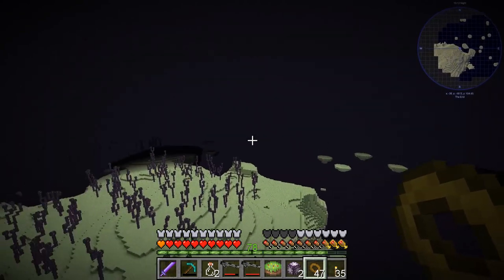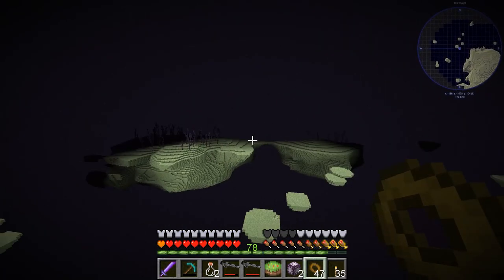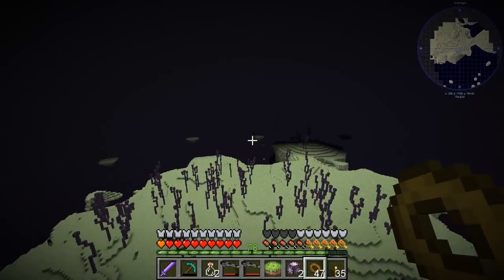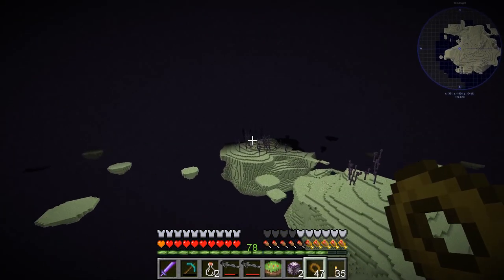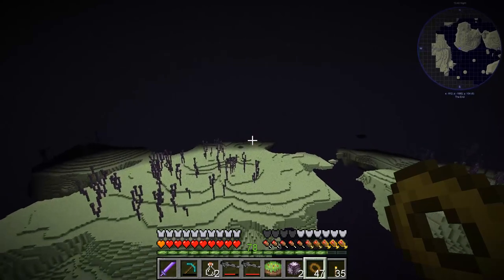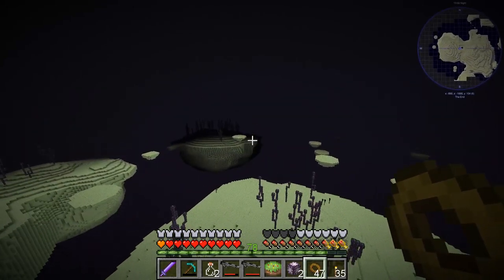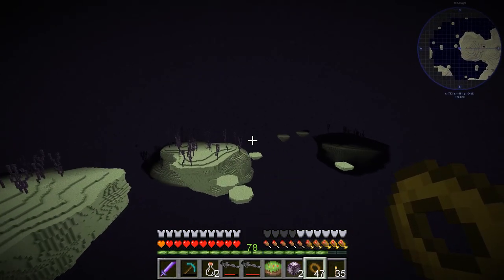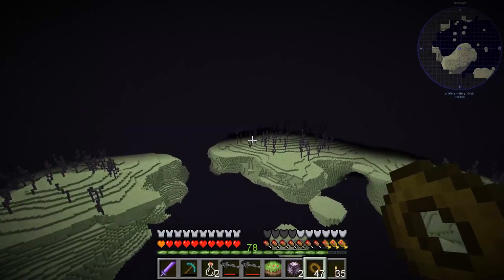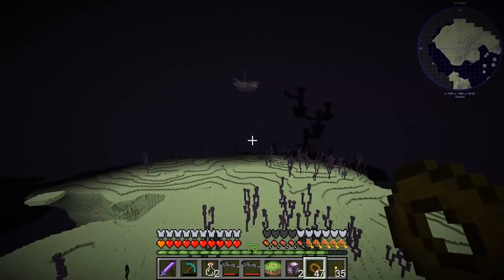Looking around for another End city. You'd think they'd be easier to find when flying, but this one isn't lit up very well. Still looking — not going well. I wonder if there are any other advancements to do while we're here in the End. It's going to be interesting to get the materials for dragon's breath. Going far off into the void now... there's another one of those portals. Let's go this way — and there's an End city with a ship right there!